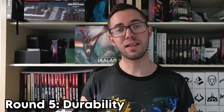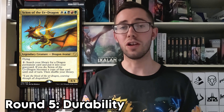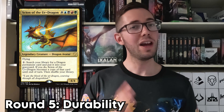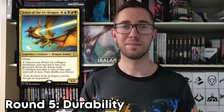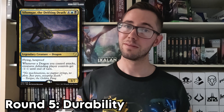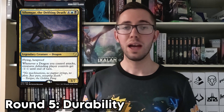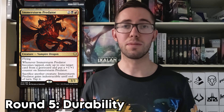And finally, in first place, we have Scion of the Ur-Dragon. Just like a certain pink jelly-like Pokémon, this creature can adapt to any situation your opponents throw at them. Your opponent casts a kill spell? Activate their ability and turn them into a hexproof dragon. Another player casts a board wipe? Activate the Scion's ability to turn it into a Mercantile Predator and make them indestructible. The possibilities are endless.